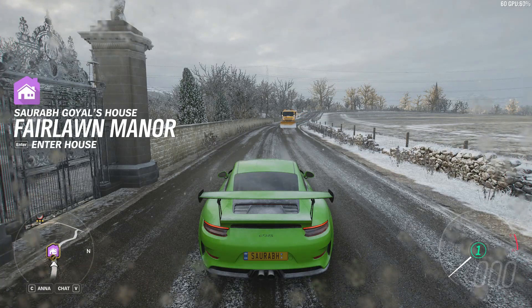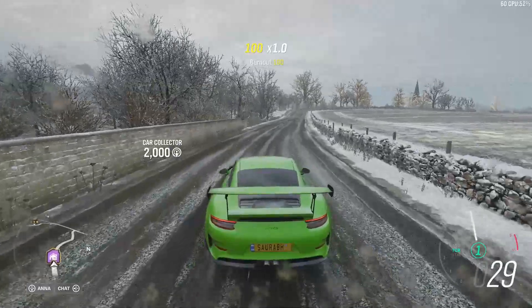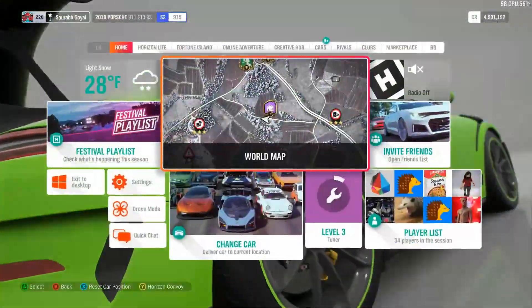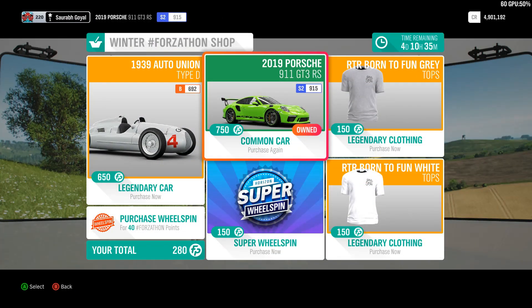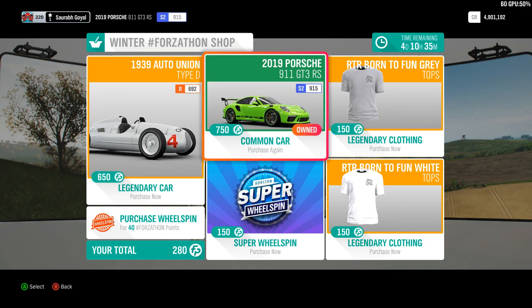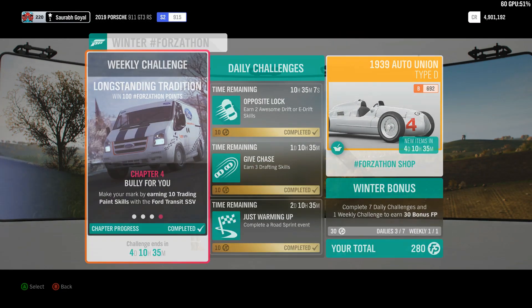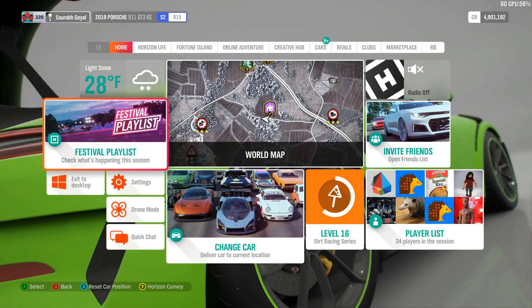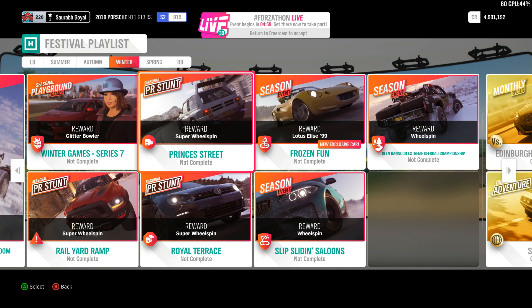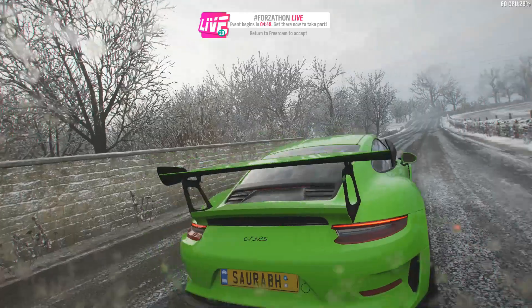Hello guys, welcome to another video. As promised, I'll do a video about the Porsche 911 GT3 RS which we got from the Forzathon shop. It's worth 750 points, so you need a lot of points, but hopefully if you've been following my series you might have enough. We are already at 42%, but let's build the Porsche and take it for some events.